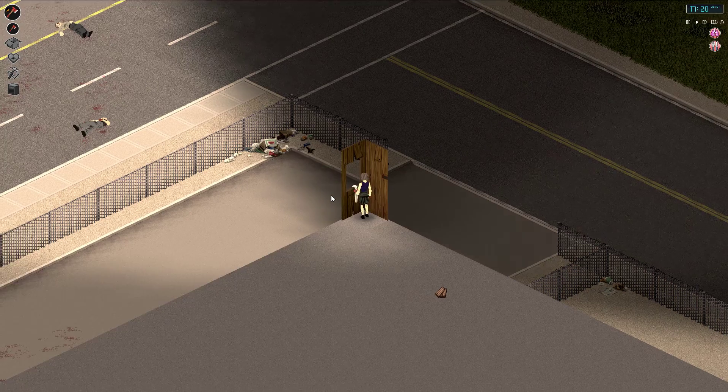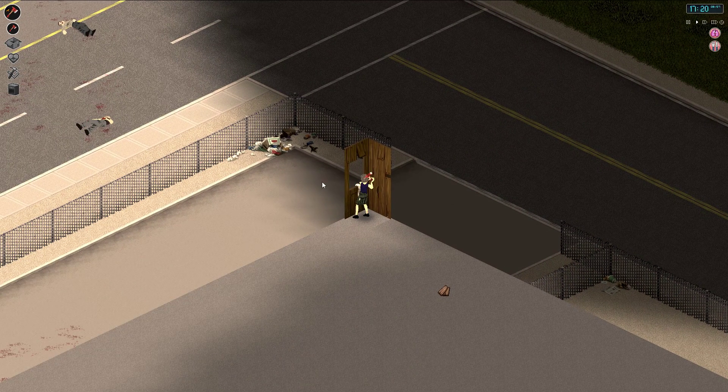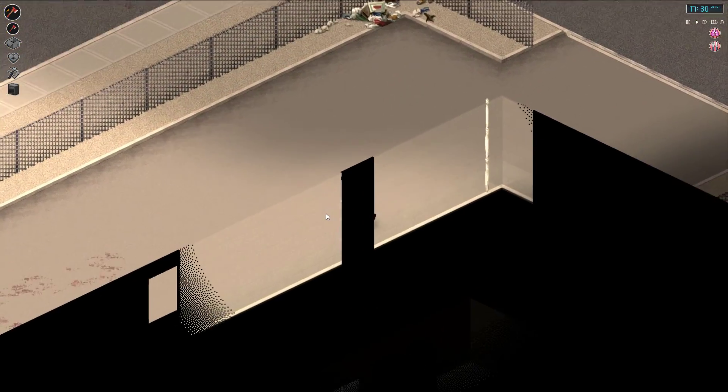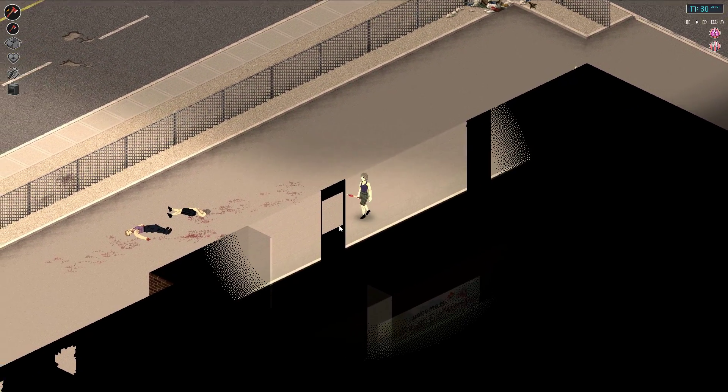Let's go find something. I'm not able to go through this window without clicking it — interesting. I wonder if I need another wall there. Let's go find something to disassemble.